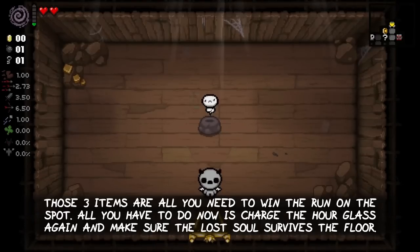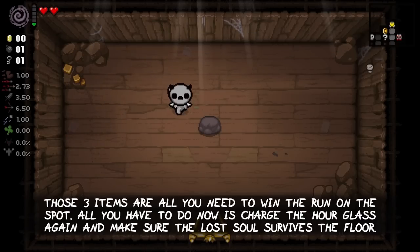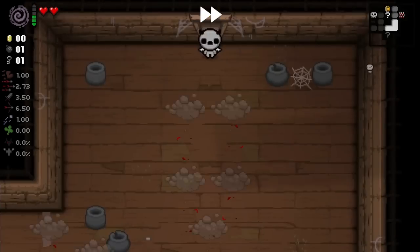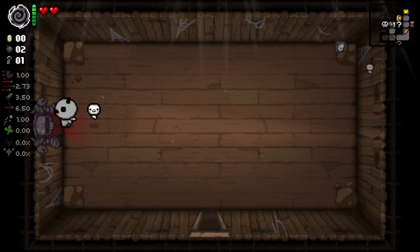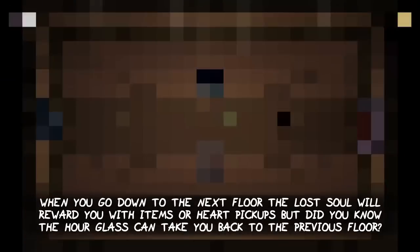Those three items are everything you need to win the run on the spot. All you have to do now is charge the Voided Glowing Hourglass again and make sure that Lost Soul survives the floor. When you go down to the next floor, the Lost Soul will reward you with items or hard pickups.